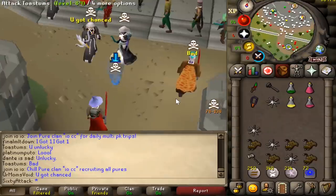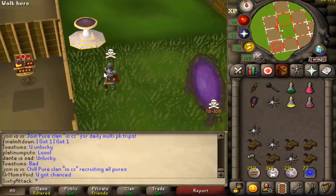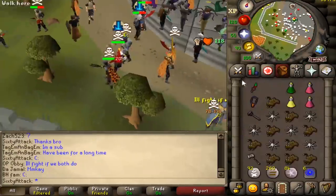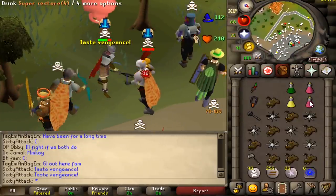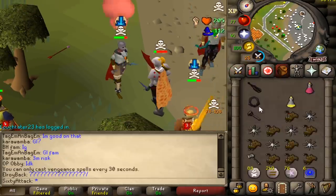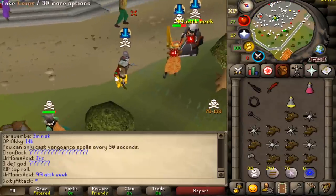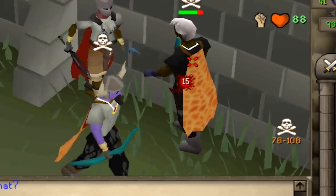Are you serious? I could have even smited him. He was going for his spec, which means he wasn't prayer potting, so that could have been it. We just poked him to death. Oh my god, he's smited! No claws though — 39-41. That's pretty cool. We got 710k. Decent. What a solid name, bro.